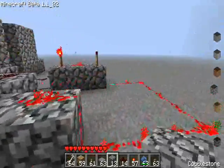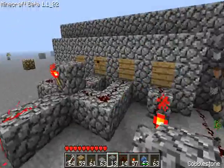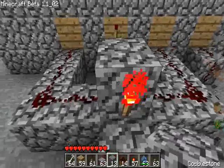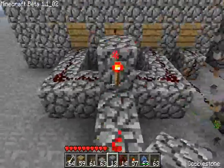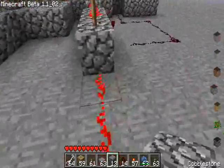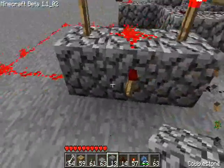This is the actual redstone work of it — the three locks: one, two, three. They all lead to this block. When all three locks are in the right combination, this should turn on, that turns on, that turns all the way up to here, which turns this block on.